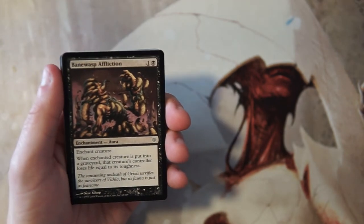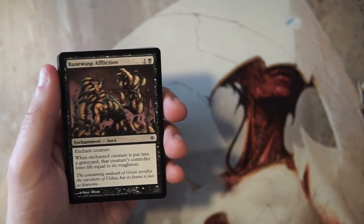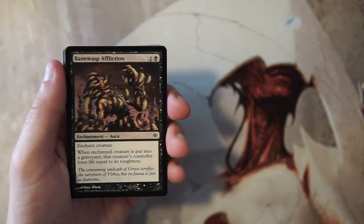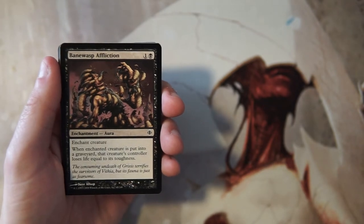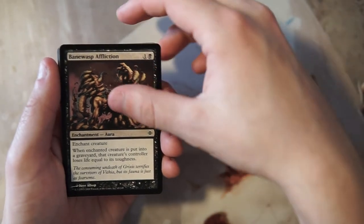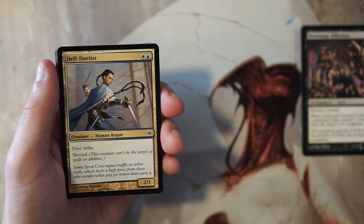Our first card is Bane Wasp Affliction — an enchant creature for one and a black. When the enchanted creature is put into a graveyard, that creature's controller loses life equal to its toughness. I'm not a fan of this card in limited. It's a kind of do-nothing card immediately — yes it deals a little damage, but generally speaking that is not worth it. You'd much rather be impacting the board.